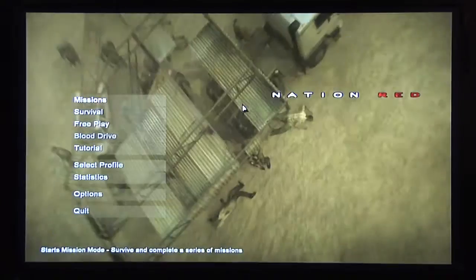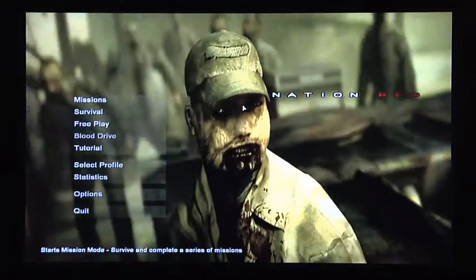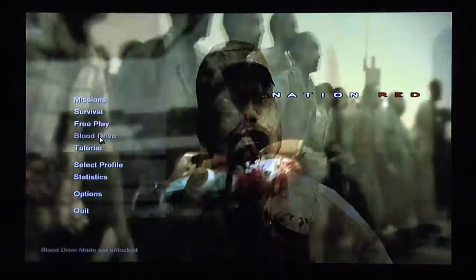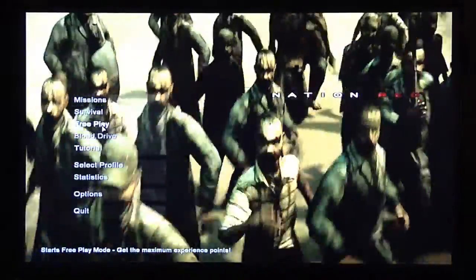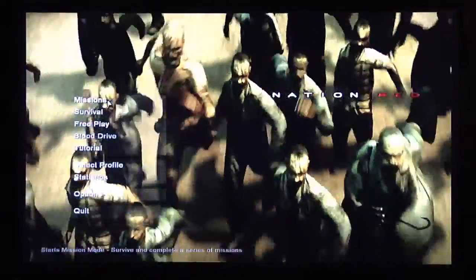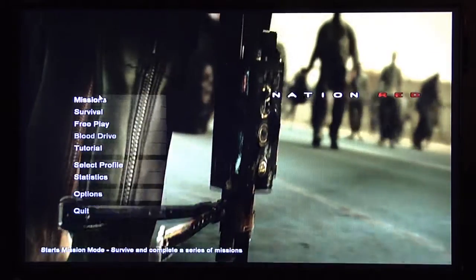Next up is a top-down shooter called Nation Grid. The basic premise of this game is that 50 years ago, zombies rose up and attacked. They were clumsy and slow, so humanity had no problems taking them down. Now they're back, they're faster, they're stronger, and they could even use weapons.